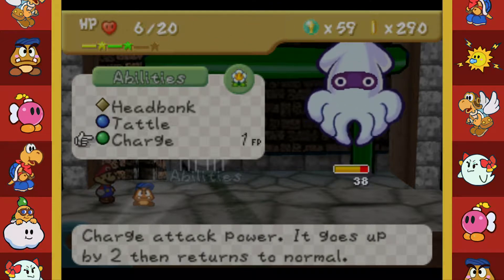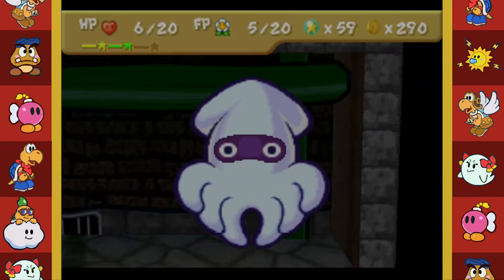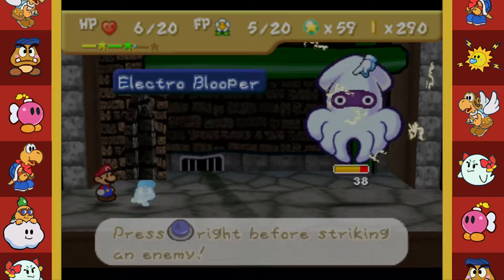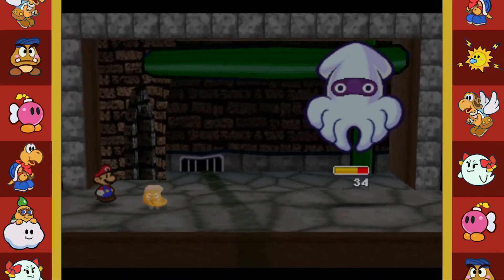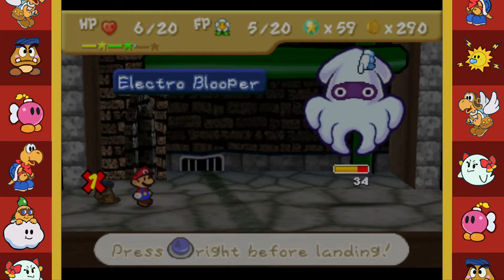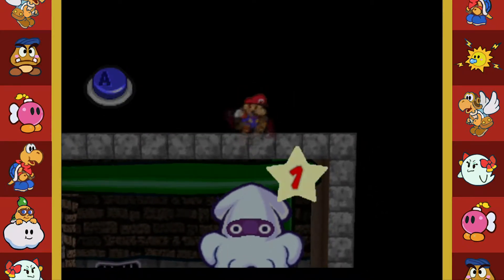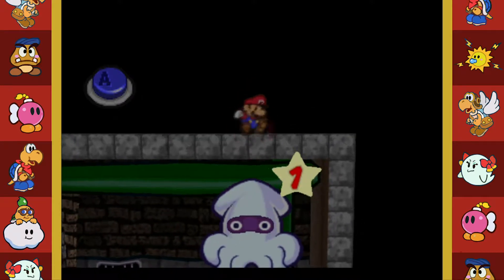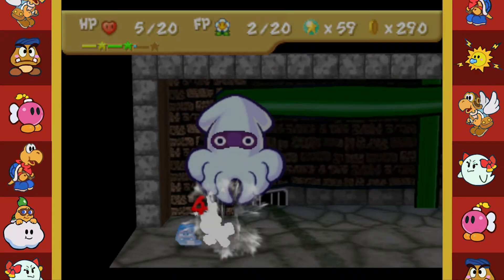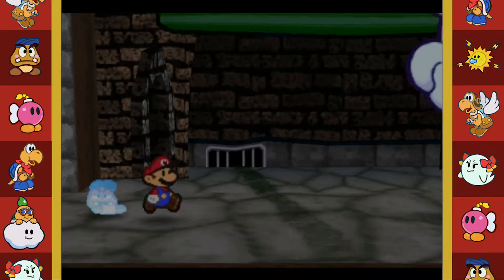Let's do a charge with Goombario. Oh, he's about to electro up, isn't he? Let's see if Goombario can do something right here - okay, that actually worked! I can't use him next turn but that's fine. Let's do another Power Bounce - don't screw up this time - there we go! Keep going! We definitely need to use a refresh right here because we need HP and FP for real.